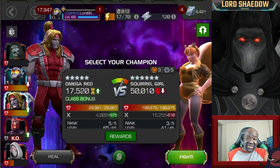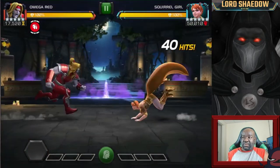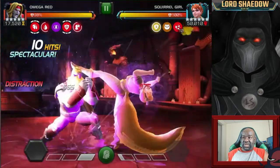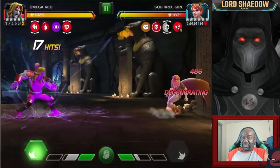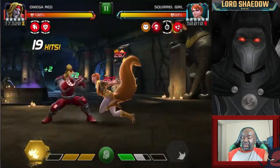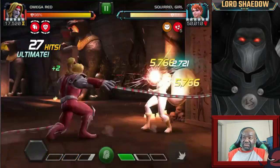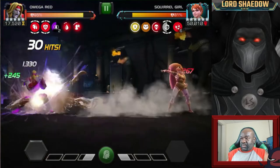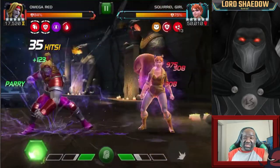Now we're fighting Squirrel Girl. She caught me with a heavy attack once and wrecked me, so I'm always watching out for that lethal tail. I'm going in with Omega Red mainly because I have full Coagulate mastery — he takes no damage from his bleeds and in fact will heal because I have Willpower maxed out as well. You may notice you can still do damage with non-special attacks; it's just that specials do a lot more. Keeping spores on her does a lot of damage too, but masochism makes that difficult.